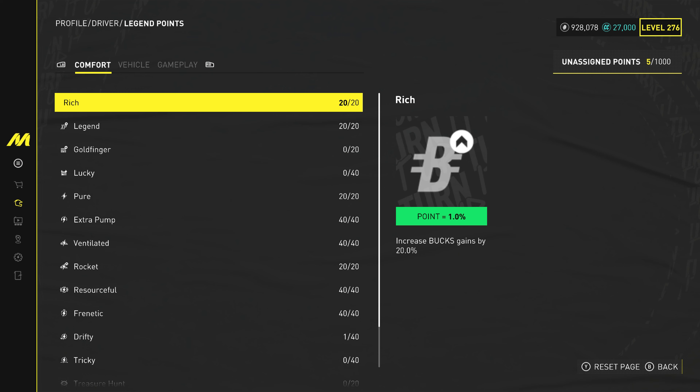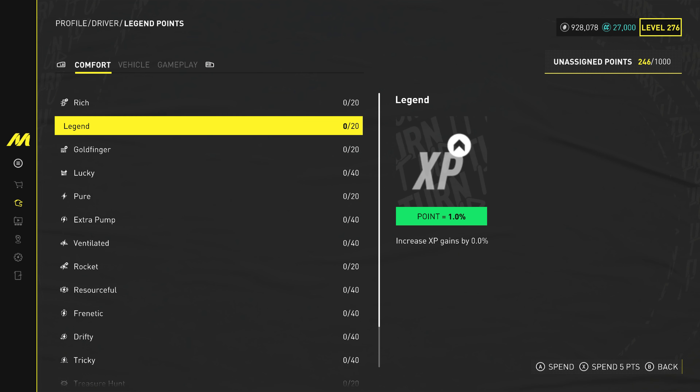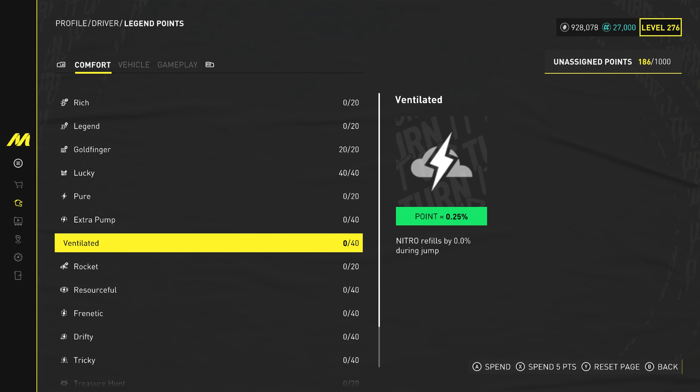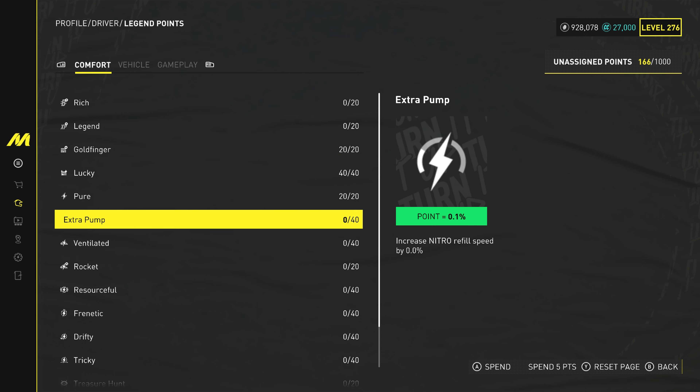After that, go to the Legend Points and fill up Lucky and Goldfinger. Also, if you have some extra Legend Points, you can fill in Pure and other options, which will increase the speed of your car while grinding.